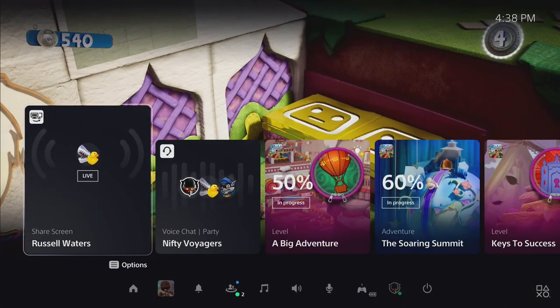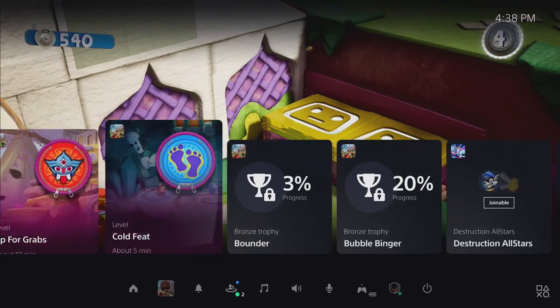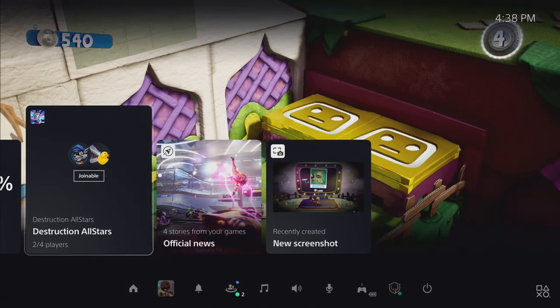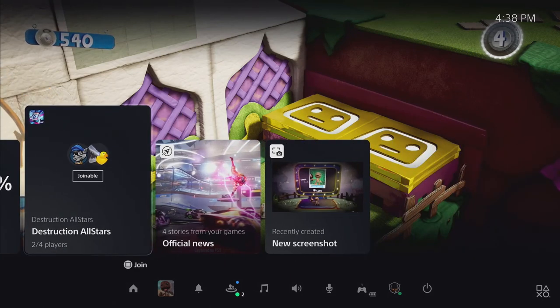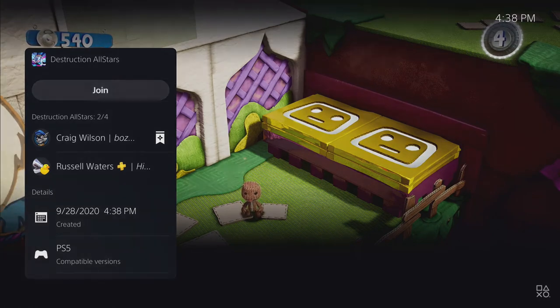If Xbox has Quick Resume, PlayStation has quick-play-with-your-friends. If some of your friends are already playing another game — in this instance, Destruction AllStars — you can just dive straight in. You'll click on the card and it will bring you straight into the game and you'll be able to start playing with them. That is a really cool little feature.